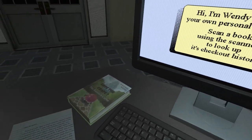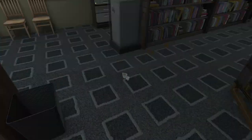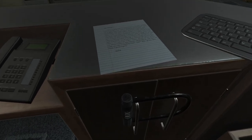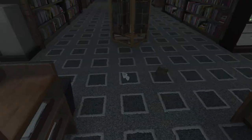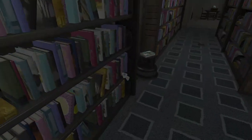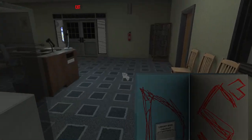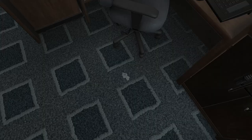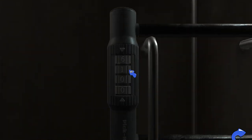Once you've done that, you need to get the books in order. That door is like six, so you put six. The next book is over here. This one is three. If you really just want to get this done, the code is six, three, five.